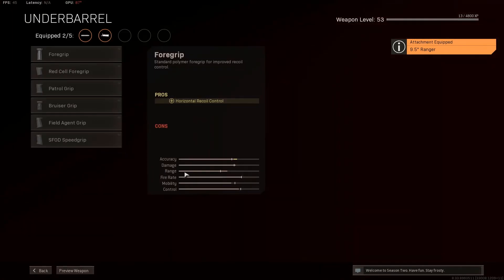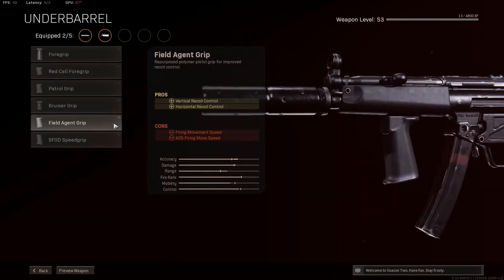For the underbarrel, you're going to want the Field Agent Grip. This gun has a little bit of kick to it, so you're going to want to pick the Field Agent Grip for vertical and horizontal recoil control.